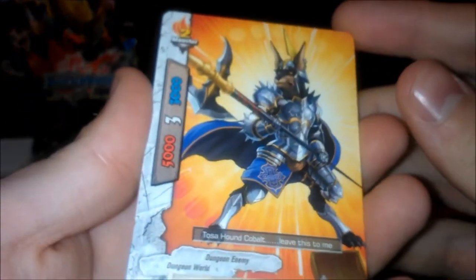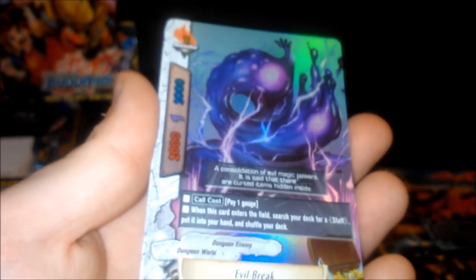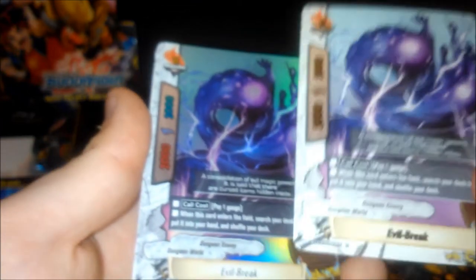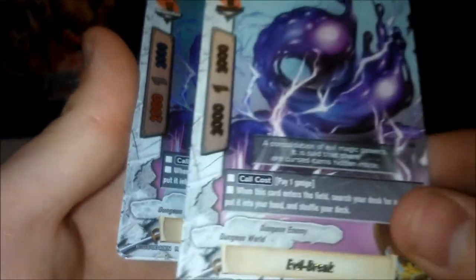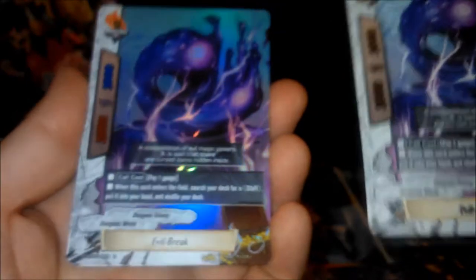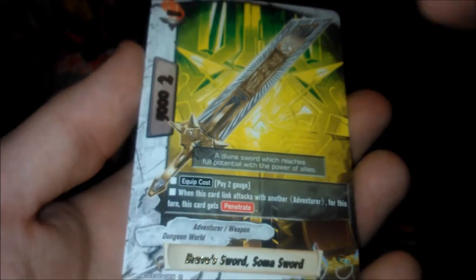Doberman Cobalt from the new Dungeon World. Evil Break as a foil now — here's the regular rare R, and here's the foil — they're both the exact same card except one's a rare and one's a foil. So you can get that for every rare, common, and uncommon. That's a really cool little touch. Dominion Rod again, and another cool looking weapon — Brave's Sword, Soma Sword.